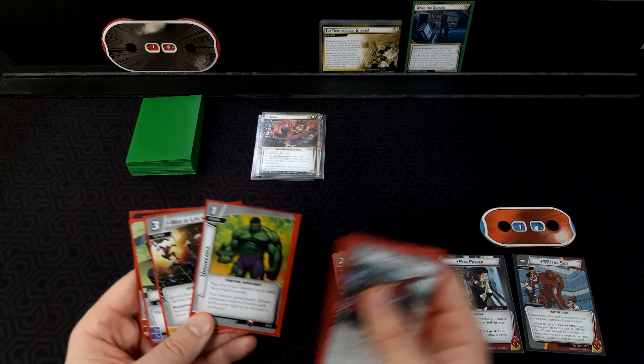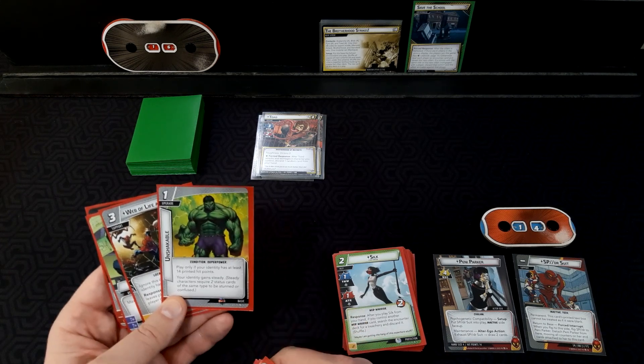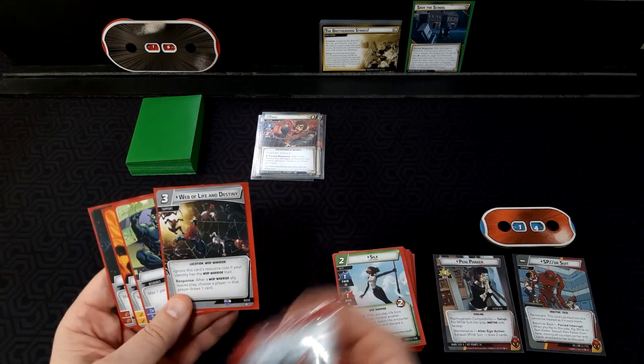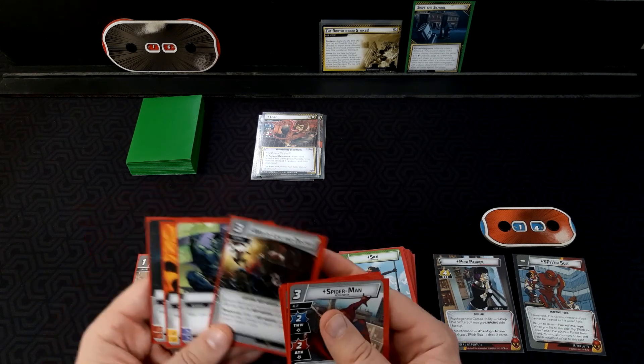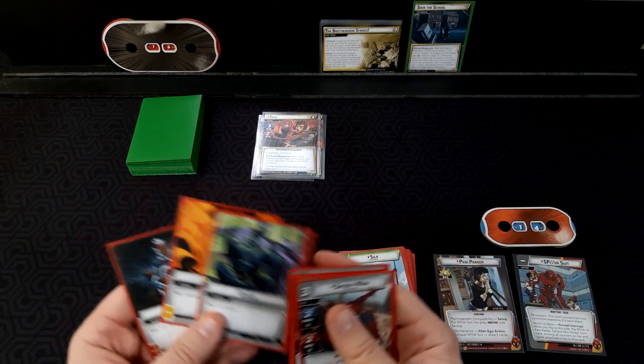We have a copy of Unbreakable — because she has 14 hit points, gain steady — so in case we don't get the location at the school that gives everybody steady, this one will really help us out. And Web of Life and Destiny, which is a free play card because we're a web warrior, allowing us to get some card draw. And of course Genius, Energy, and Strength using the X-Men themed resource cards, because we are at Xavier's school.